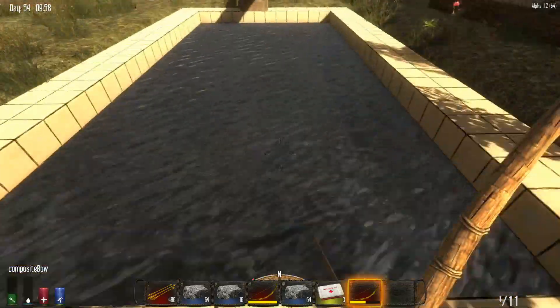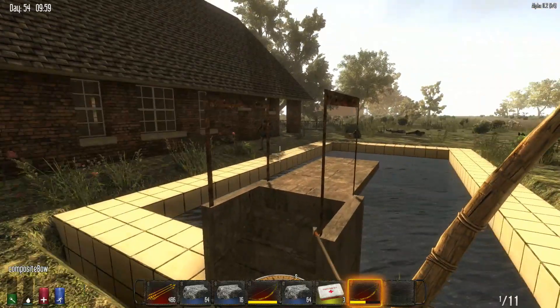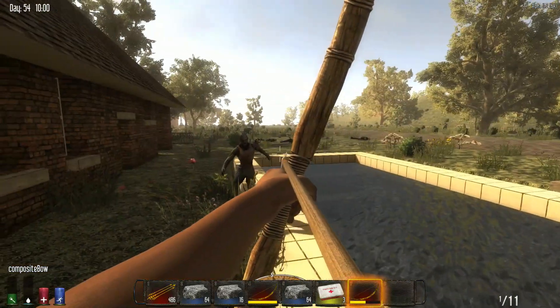We've got a house over here — I'm not sure whose house this is — but it's a nice house with a nice pool, with some zombies in it, as you should always have. Always have a zombie pool!